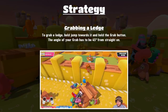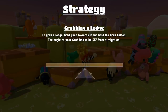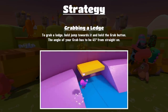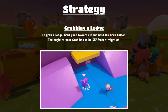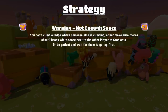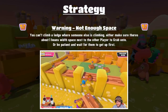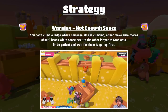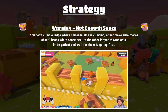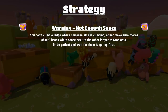To grab a ledge, you have to jump towards it and hold the grab button. Your angle of approach has to be within 45 degrees from straight on — so you can jump at up to 45 degrees from either left or right and still manage to turn and grab it. A little warning about space: you can't climb somewhere where someone is already climbing. You need to either climb next to them where there's about one bean's width of space, or wait for them to finish so you can climb into the space they were on.